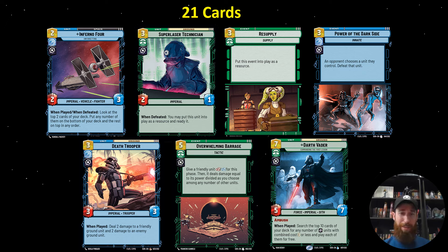For turn one, what this deck typically wants to do is play Infernal 4. It's phenomenal to get a decent space unit up that can set up your next turn. So if you're planning on ramping, it can get you to a five drop. If you don't have the ramp, it can get you closer to finding your Super Laser Technician or your Resupply.